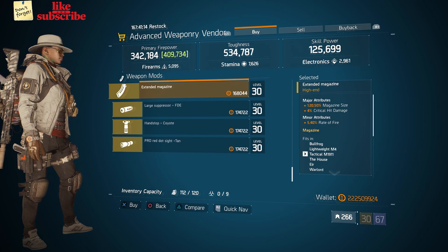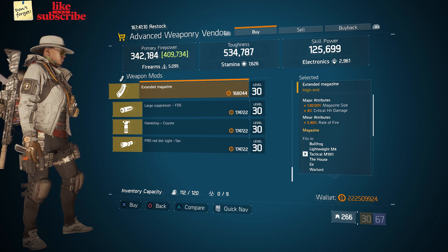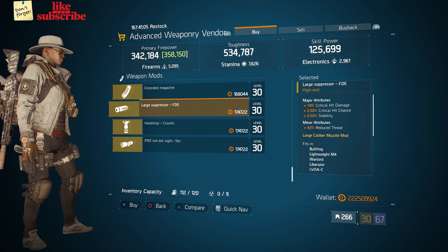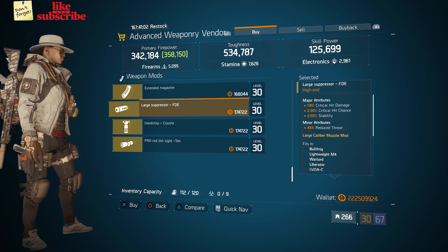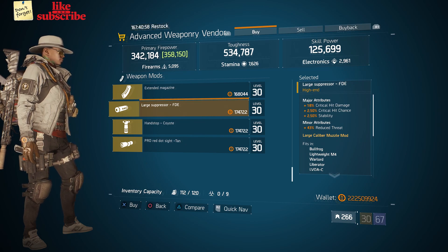Next here we got an extended magazine with 120.50% magazine size, 4% crit hit damage, and 5.40% rate of fire. Also here we got a large suppressor FDE with 18% crit hit damage, 2.50% crit hit chance, and 2.50% stability.